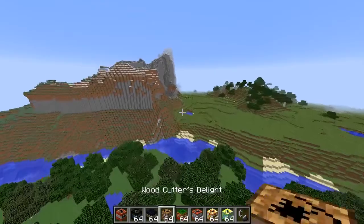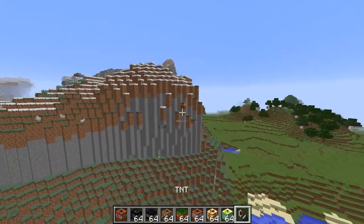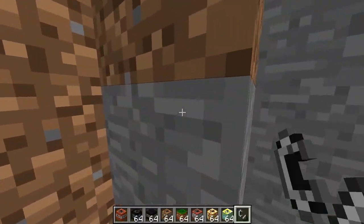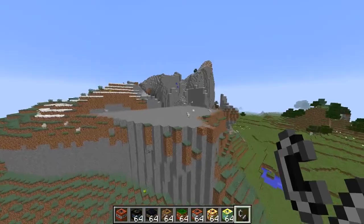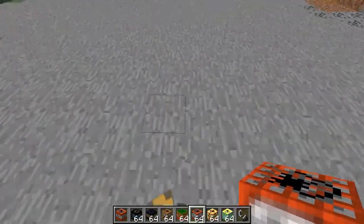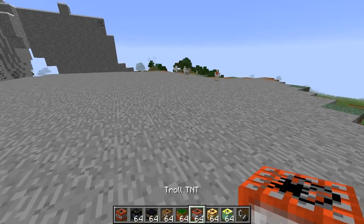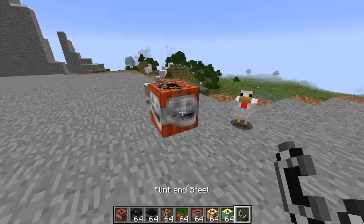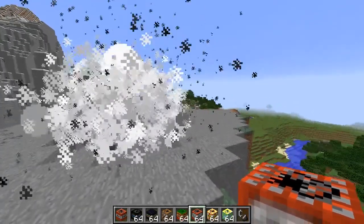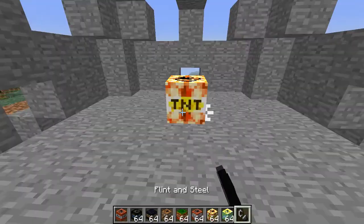Alright guys, we have flattener TNT and I assume it just flattens the place out. Let's flatten this mountain — three, two, one. Oh no, please don't crash my game again — oh yes, it didn't crash! Wow, look, it just flattened it out. So if you guys just want a flat area you can use the flattener. Troll TNT — okay, I'm doing these chickens dirty. Oh, that's such a bad version of the troll face. Let's see what the troll TNT can do — oh, it just explodes around the place. Not too much of a troll there.